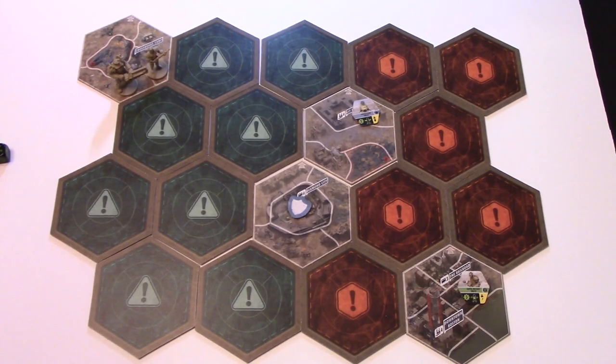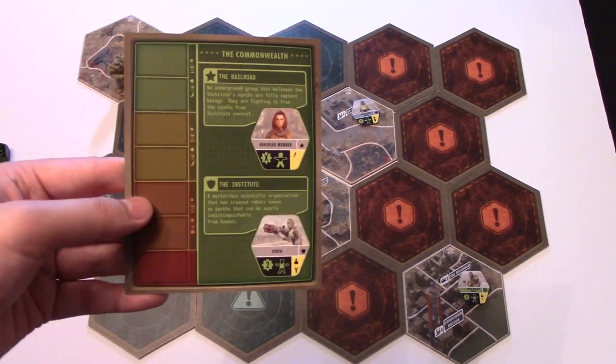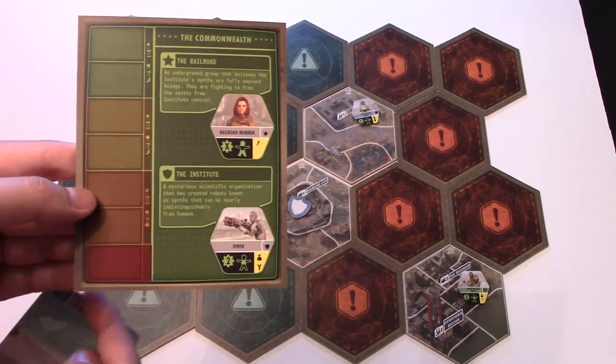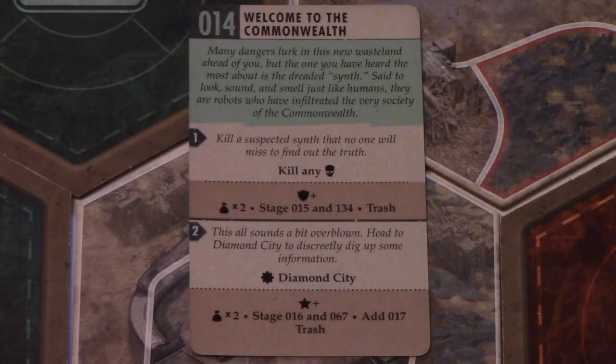In each game there are two factions vying for control. The setup card shows the two factions, and the object of the game is to have the appropriate number of influence points before any faction advances from the top down to the bottom of the tracker. Completing story quests will sometimes grant influence points, which you need to obtain before a faction reaches the red area.